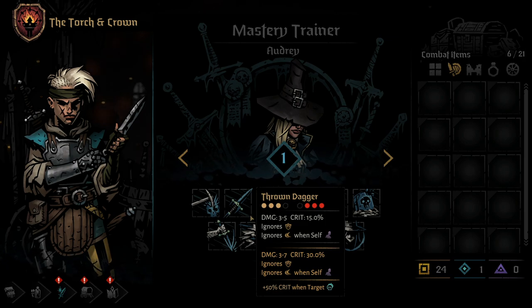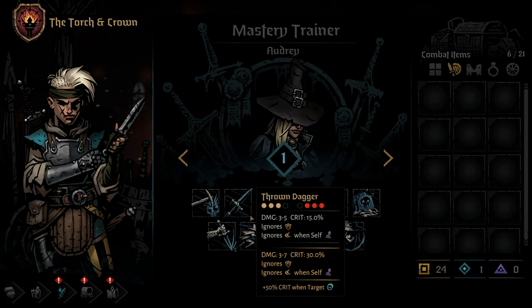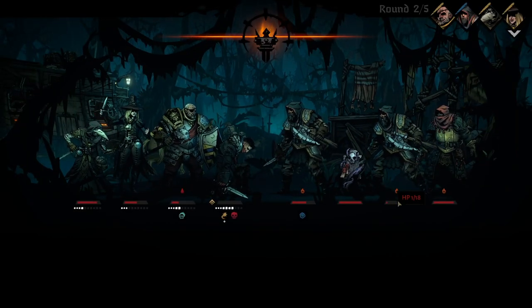As a bonus, if the Grave Robber is stealthed, this skill will also ignore dodge tokens. Using a Mastery Point on this skill will increase the top end damage slightly, as well as double the crit chance. In addition, if the enemy has a combo token, Throne Dagger will have its base crit chance increased to 80%. I recently had a run in which, with Trinkets, I routinely had a 92% chance for Throne Dagger to crit.